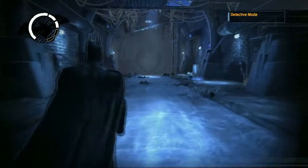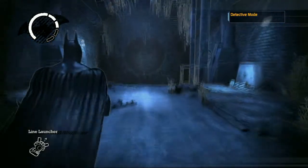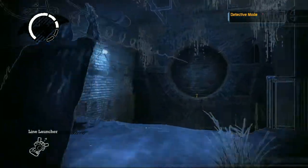Make sure you have the line launcher, then head to the far southeast end of the old sewer. Target the back wall with the launcher, then glide over to the trophy.